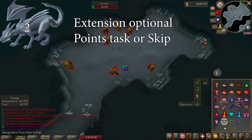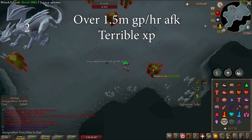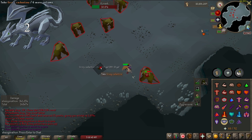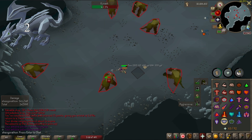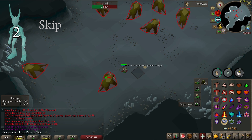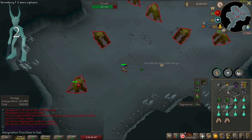Rune Dragons are an amazing task for money but terrible XP. These are well over 1.5 mil GP an hour with a slayer helmet and max gear with Dragon Hunter Lance. I extend these and always do them. If you have a hasta instead of a lance, I would still do these but not extend for points. If you are below this gear level, I would just skip the task. Water Fiends are a terrible task — awful XP and GP. Maybe when they add Summoning these will be worth killing for crimson charms, but otherwise these are a hard skip.